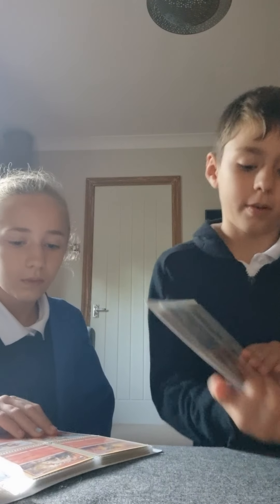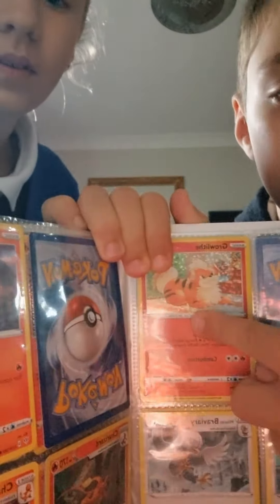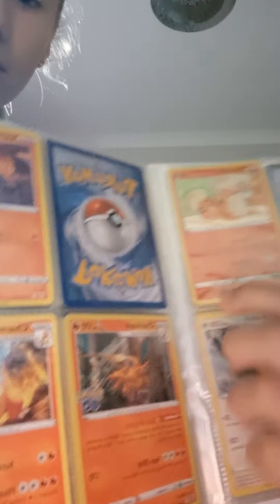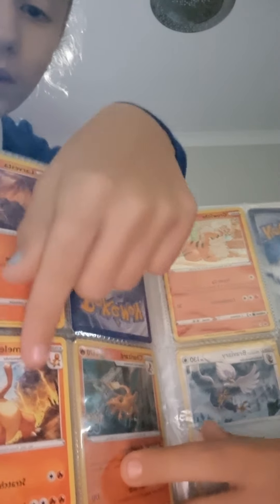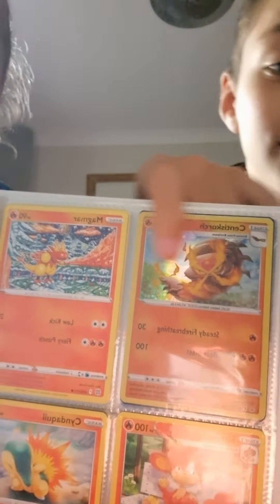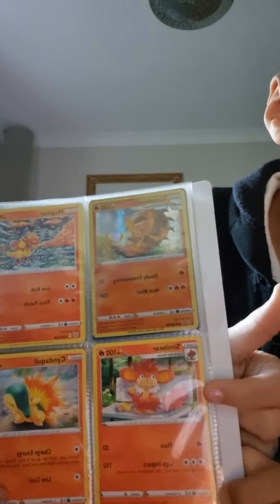I'll be showing you Growlithe first — I have a Growlithe here — and then on the next page is Charizard and Charmeleon. So if you're Logan, you'll know now that I actually have a Charizard. I've also got Scorebunny, Magmar, and Cinder Quill.